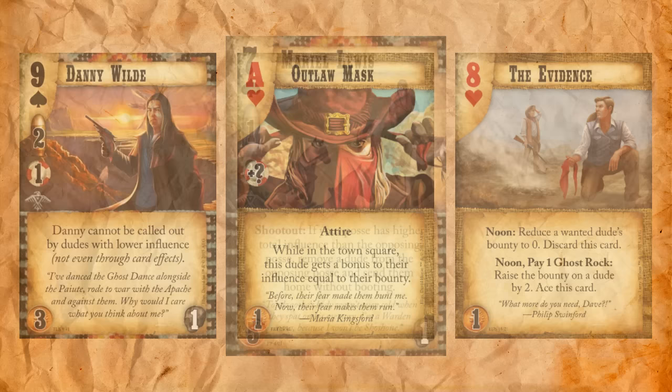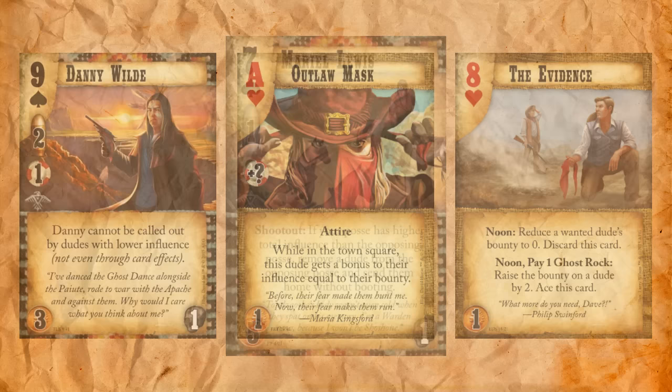I think this card is probably going to be best more as a defensive dude. At five-one with two influence, it'd be pretty easy to put this in a more control-oriented deck. So I could see this guy really fitting into that Dead Man's Hand deck, and I could see this fitting into other Eagle Wardens control decks. I think all around this guy is pretty decent and is going to see some play.